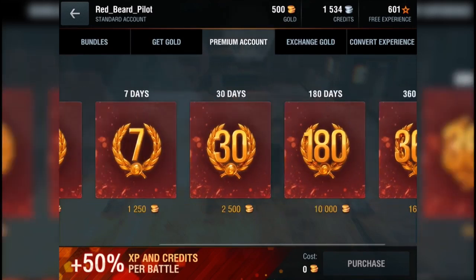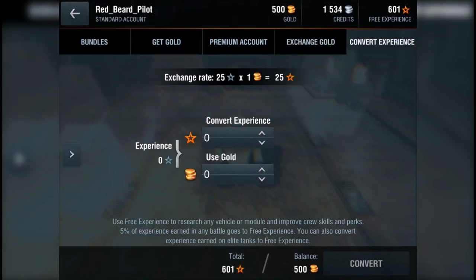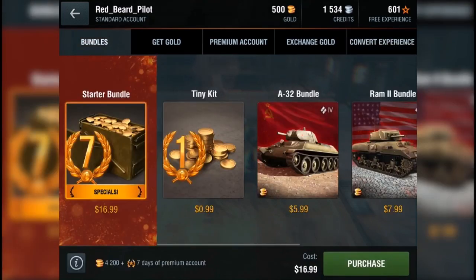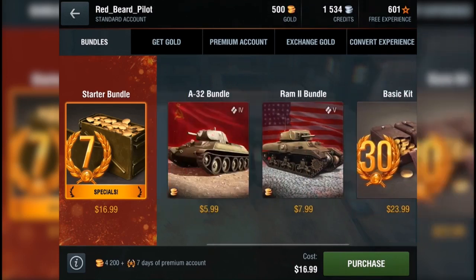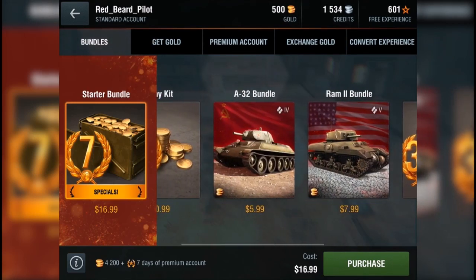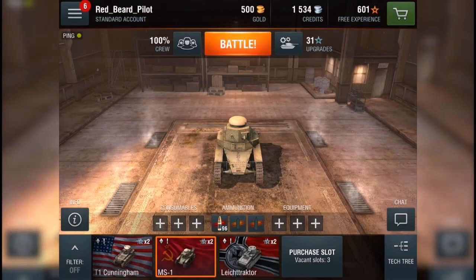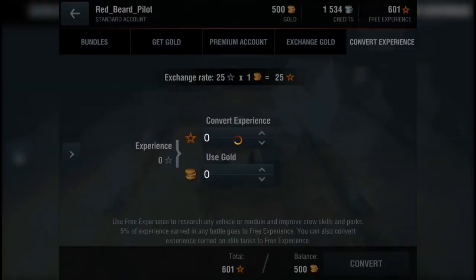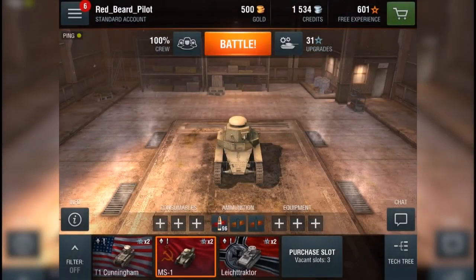You can exchange gold — it's one gold for 400 credits. You can also convert experience. The in-app purchases include premium account time, premium tanks, additional garage slots, converting experience earned on elite tanks to free experience, and exchanging gold for credits. The bundles range in prices from reasonable to not so reasonable, depending on how obsessed you want to get about it.